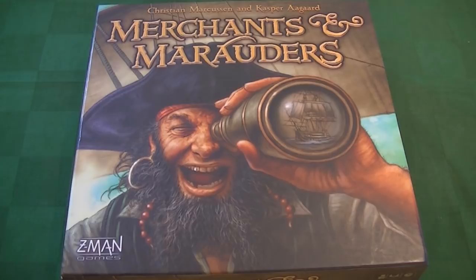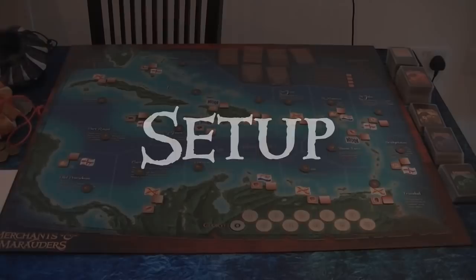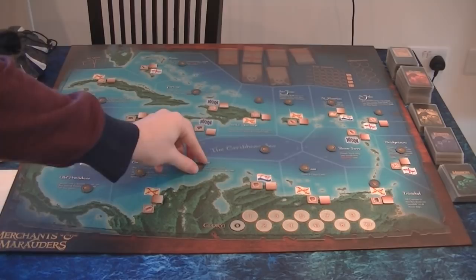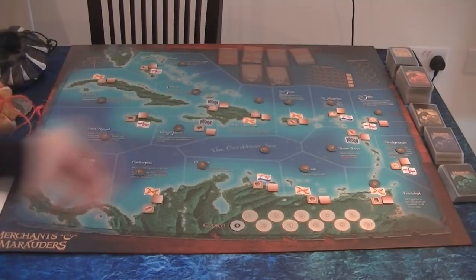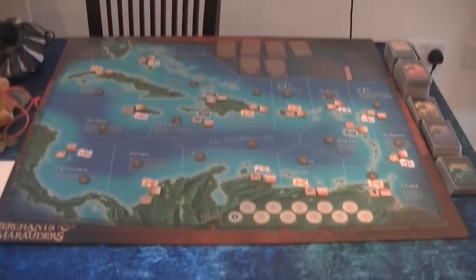Let's go through how we set up the board. Here we have the board set up for a game. You can see there are a number of tokens on the board, and each area is going to have three things placed at the start: this round token representing an NPC merchant, a cargo box showing what is being demanded by that port, and a face-down tile representing an unknown ship upgrade. The only exception is the Caribbean Sea itself, which has no port and only has the merchant.